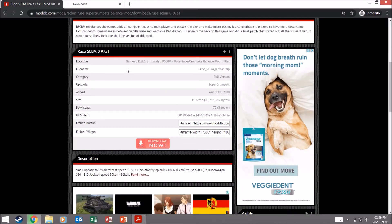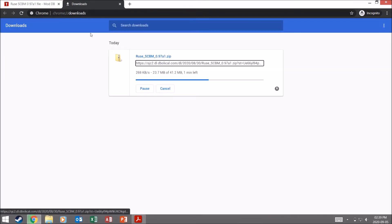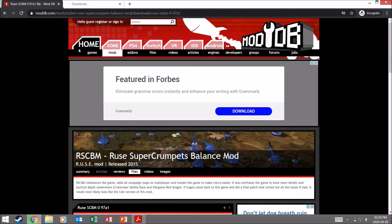So it changes a lot of things — unit prices, the way each unit works, and it adds in all the different campaign maps as multiplayer maps. Only one I think is actually finished, the rest aren't, but it's still a lot of fun to play on. For this updated version there were just some small updates — one minute left on the download.